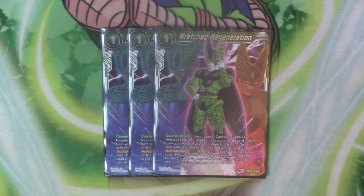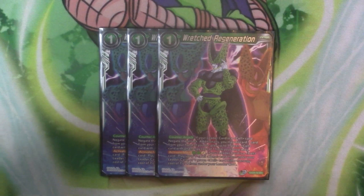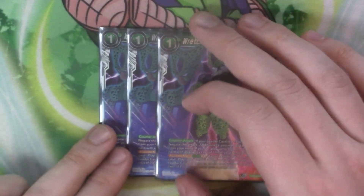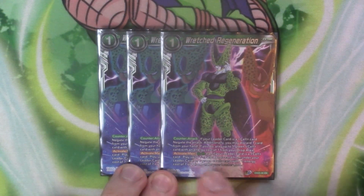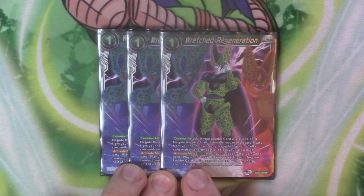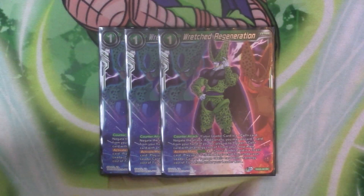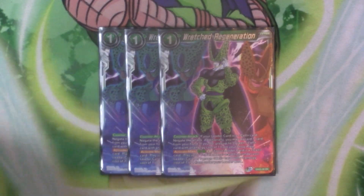Next we've got three copies of Wretched Regeneration. I run three because I kind of like going into the seven, playing the seven cost Cell to do the combo with him and the Unison. It's got counter attack — if your leader is Cell, negate the attack. Additionally, you can discard a card from your hand; if you do, play one green Cell with a cost of one from the drop area. There are two different one cost Cells and you can literally just discard them and play them out with this skill. It's also got active main, paying two green and two colour synergy — if your leader is Cell, you play up to one Xeno Cell from under your leader card, or an on-green Cell costing seven or eight from under your leader. Ideally you go for the seven cost because then his effect will trigger.